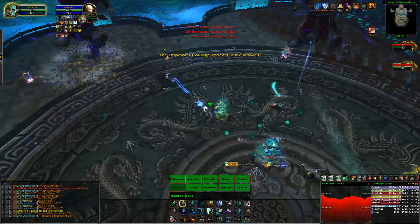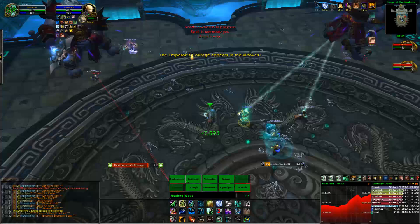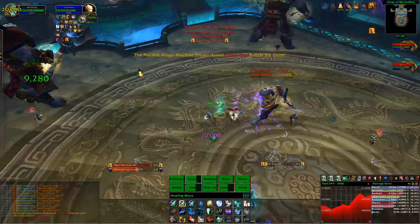The fight is essentially all about controlling these adds. Prioritise the right adds: kill the Courages when they spawn, kill the Rages, kill the Strengths, nuke the boss. That's it. There's nothing else to this fight, apart from one other ability called Titan Gas.